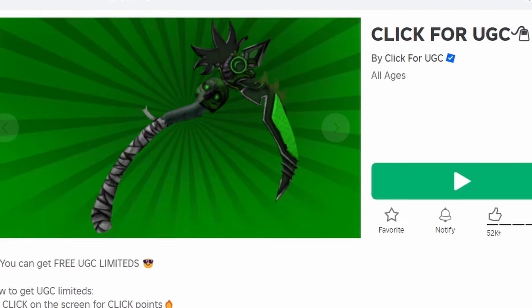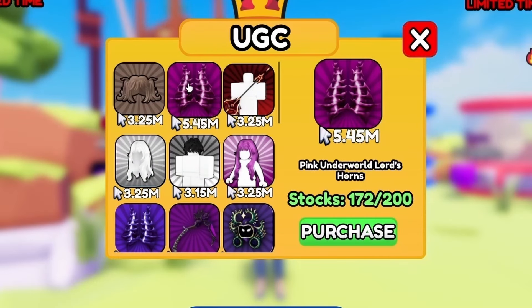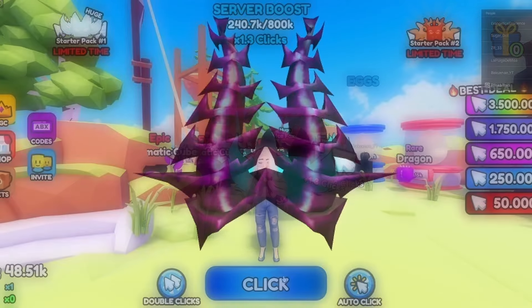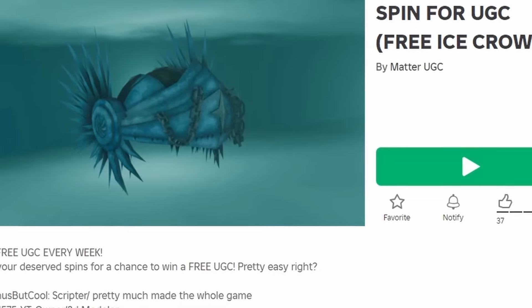To get this new free item, join Click4UGC. You need 5.45 million click points to get it, so to get more points just click your screen. Good luck. Do you like the item? Let me know below.